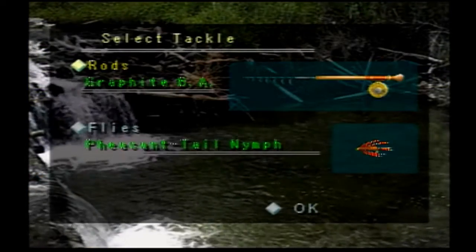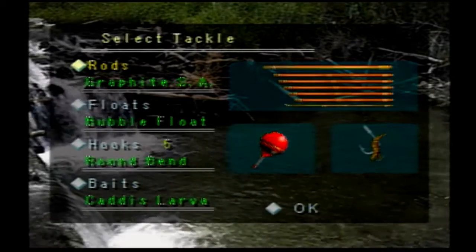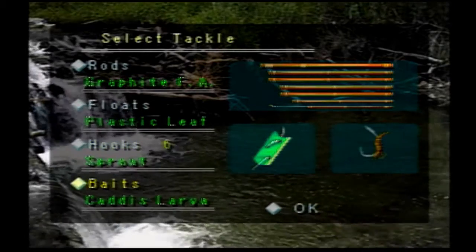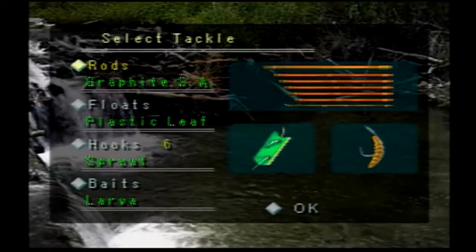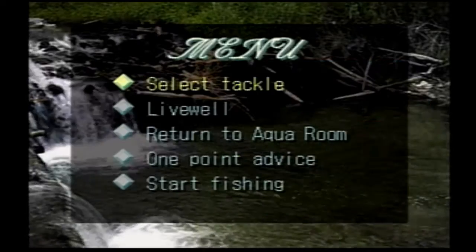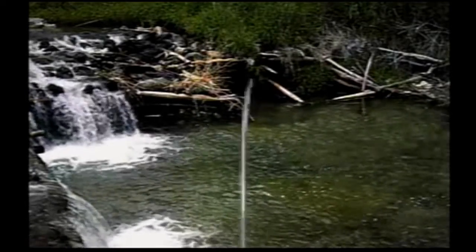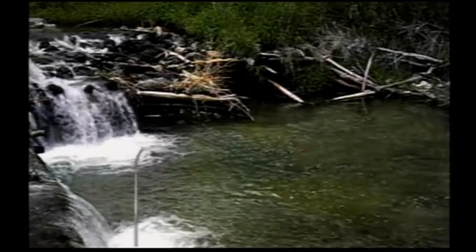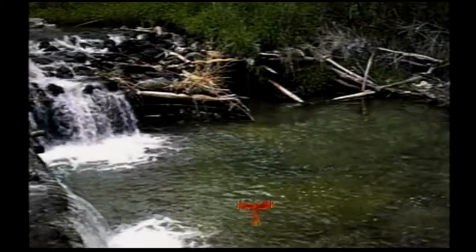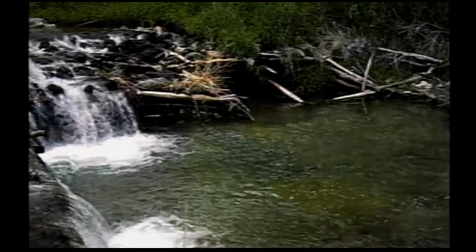One of the really cool things about Real Fishing is the large variety of tackle you get to use. Pressing square when you're at a lake will bring up the menu, where you can select your tackle — and as I said, there's a lot. You get to choose whether you want to use a regular rod or a fly fishing rod, what float and hook you want to use, as well as many different bait options. I highly encourage you to experiment, because the size of fish you catch will change depending on what you're using. To progress in this game you'll have to catch a fish of a certain size — for example, to access stage 3 you'll have to catch a char larger than 9.8 inches, and to access stage 6 you'll have to catch a black bass larger than 15 inches. So definitely try different rod and bait combinations.